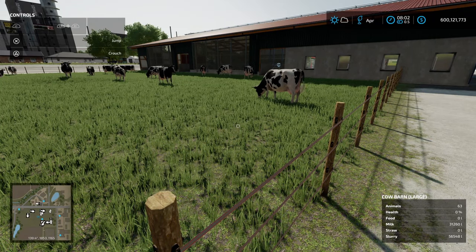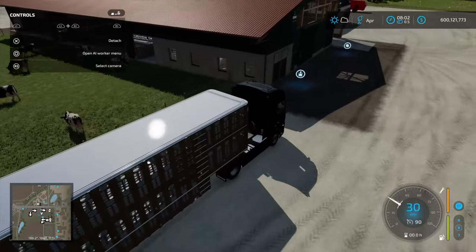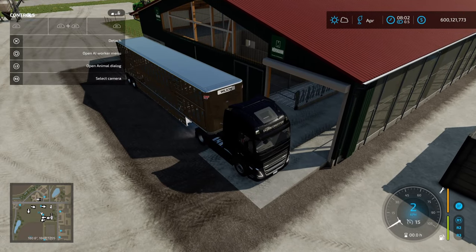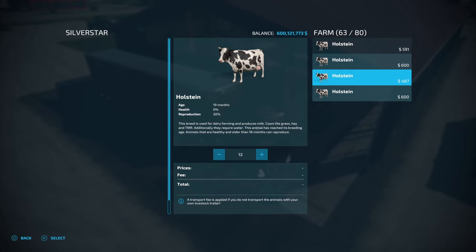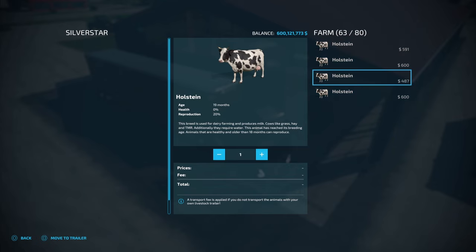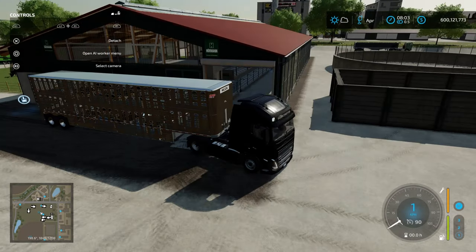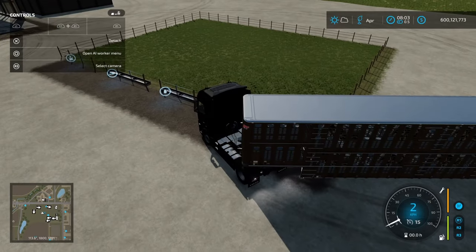To demonstrate this — we've got 63 Holsteins in this barn. I'm going to move some of them over into one of the pastures, just as if we needed to make room for offspring or expand into a different barn. Drive up to the animal dialogue trigger — the paw icon — to get the dialogue box. On the left we've got the Silver Star which is empty, on the right the Holsteins grouped by age. Let's take the 34-monthers — we've got 12, which is the maximum this trailer can carry. Select 12, move to trailer, and those cows are now on board.